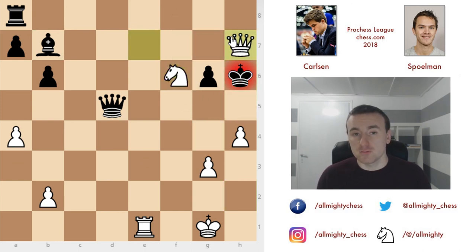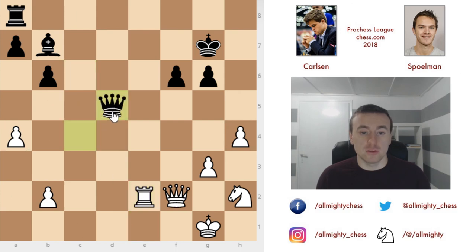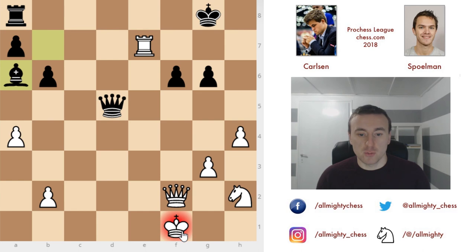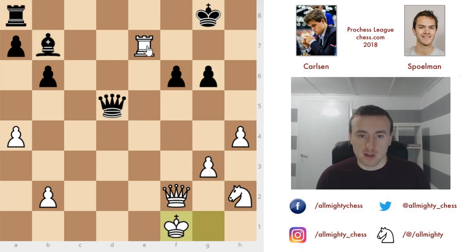After queen takes d5, we have queen e7, king has to go to g8, queens are exchanged, and you go into a drawn endgame — the best chance for Magnus. You also can't hide with the king because in three moves it's checkmate. Instead Magnus captured with the rook, and after queen to d5 there are no threats of exchanging queens and the threat of checkmate on h1 remains. There's rook e7 check, king to g8 — probably the best move was to capture the bishop and get rid of it, but Carlsen played king to f1.